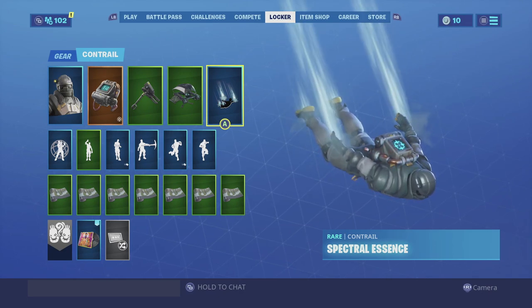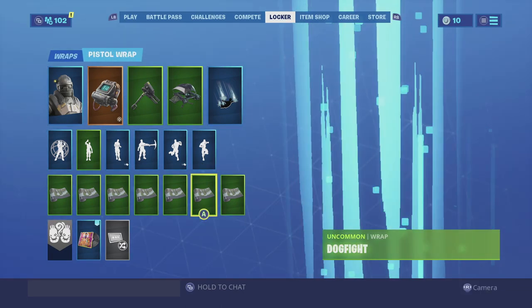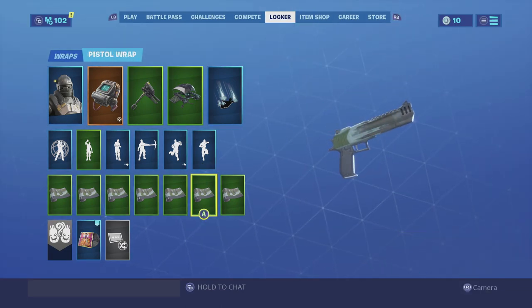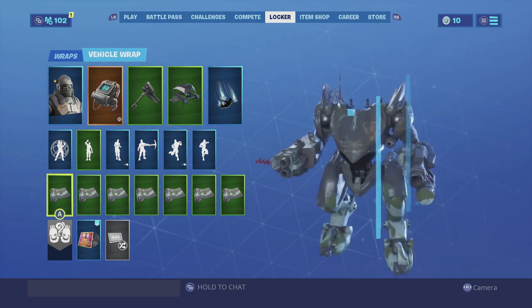For the contrail we're going with the Spectral Essence. He is basically a human after all, just in a juggernaut suit, so it looks really good with it. For the wrap we're going again with the Dog Fight - the whole military vibe it pulls out looks really good, especially with the skin. Enjoy the combo.